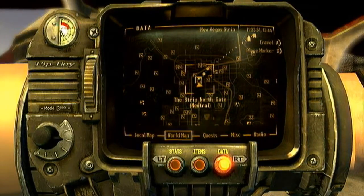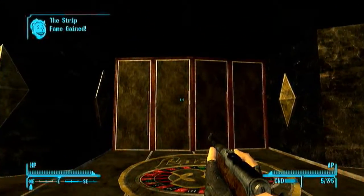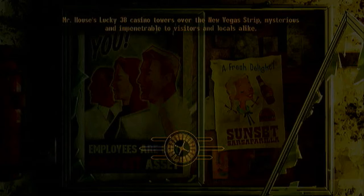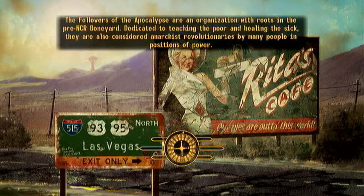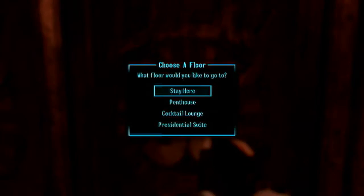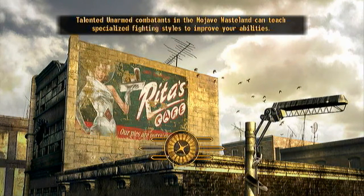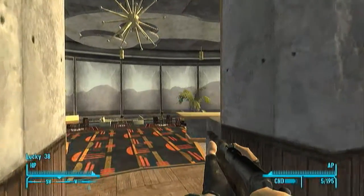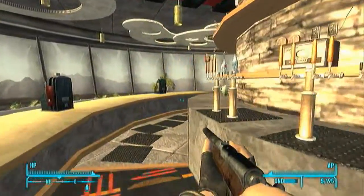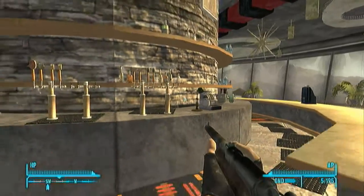Now head over to New Vegas, go to the Strip North Gate, and go to the Lucky 38 Casino. Head on in. Once inside, you're going to need to go into the elevator — and we get to enjoy these lovely loading screens in the process. Use the elevator and go to the Cocktail Lounge. Once in the Cocktail Lounge, come in and go right. The snow globe will be right behind the cash register.